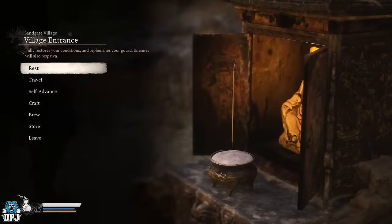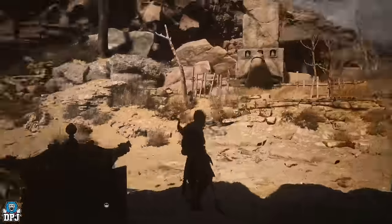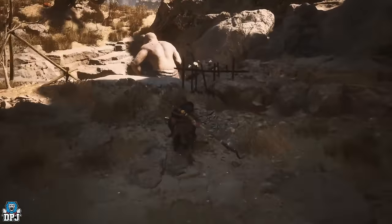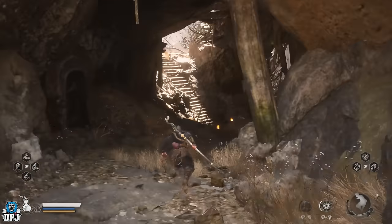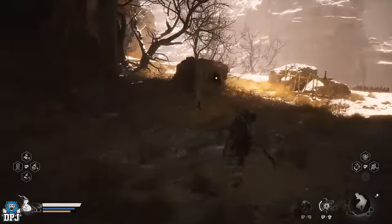You first meet this fox, who goes by the name of Zudug. You find him hiding under a bridge within Sangate Village. If you haven't found him yet, head to the Village Entrance Shrine within Sangate Village and follow the path to him. Once you've cleared out his dialogue, he asks you to take out a frog boss found a little further down.